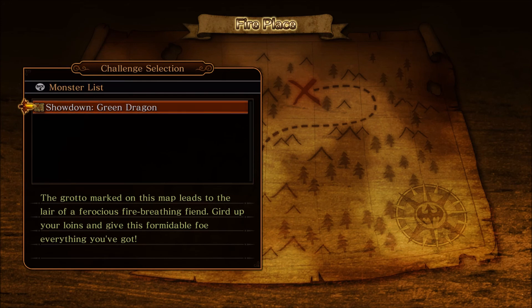After doing enough damage to the Green Dragon, it'll fall prone, allowing you to get a lot of hits in on it. But afterwards, it will become enraged, and its bite attack will need to be blocked rather than dodged, as it has about seven hits in it after it becomes enraged.